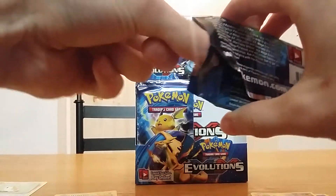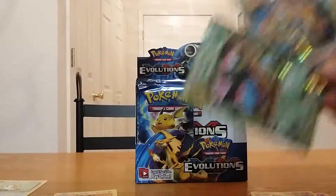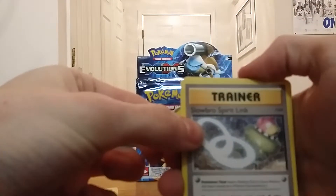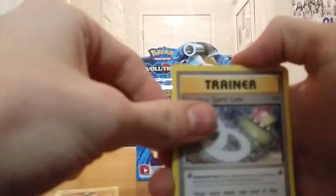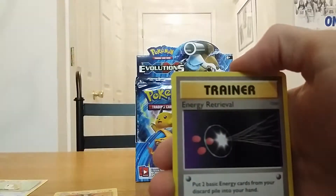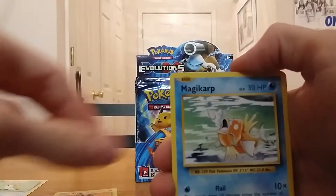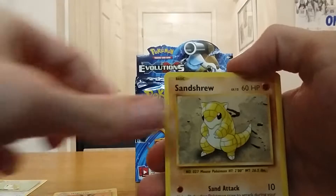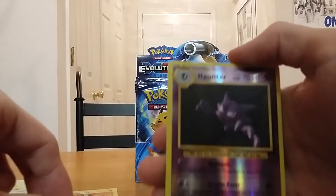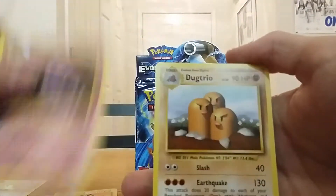All I need is the Blastoise to finish the starters. Slowbro Spirit Link, Magmar, come on now — Focus Energy, Retrieval, Magikarp, Ghastly, Sandshrew, Weedle, reverse holo Tangela, Haunter — and Dugtrio.